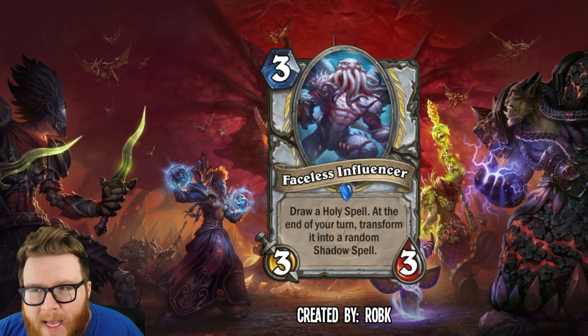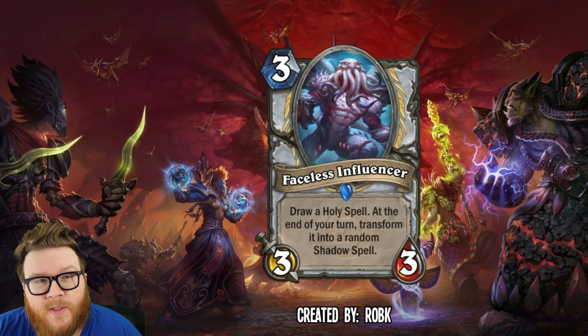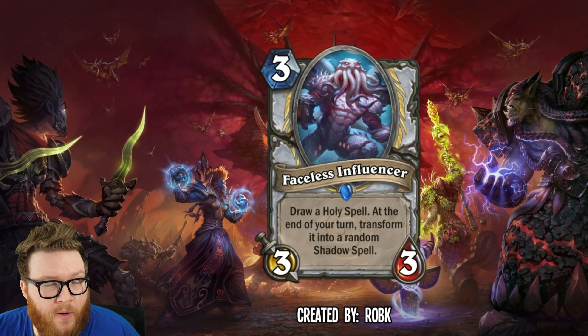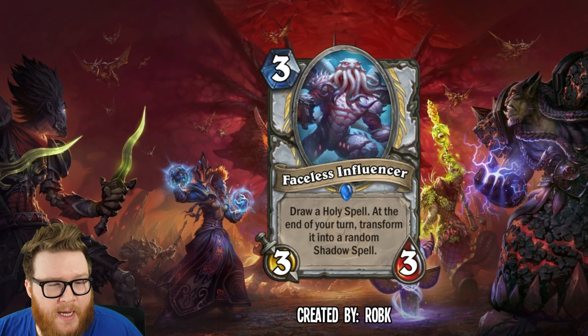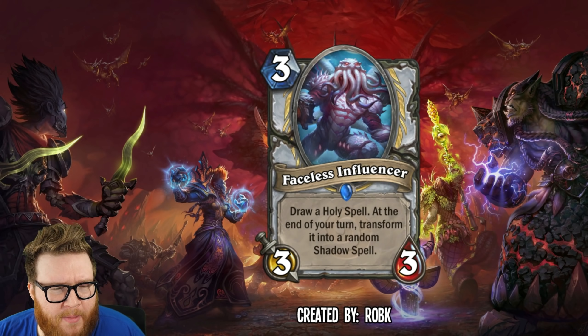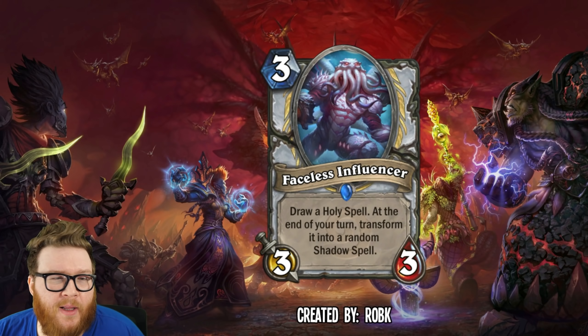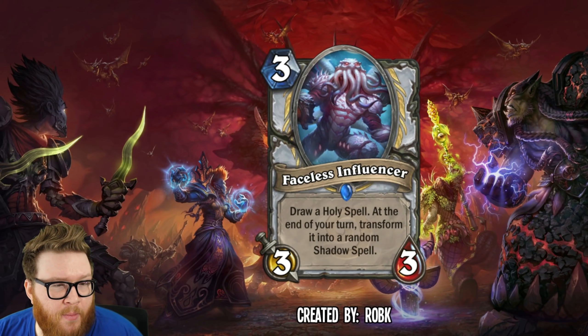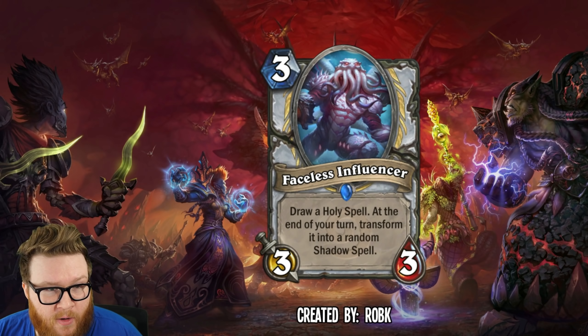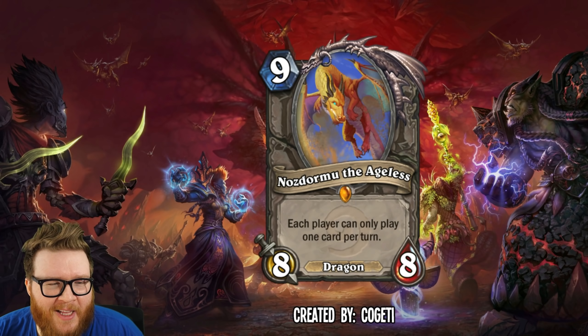I was surprised we didn't see more spell school support in the core set — that's a permanent feature of Hearthstone now. Core set cards can certainly reference spell schools, and I think that's something the core set could absolutely thrive on. It would really help bring some interesting designs together, and a card like this would be perfect at doing that.